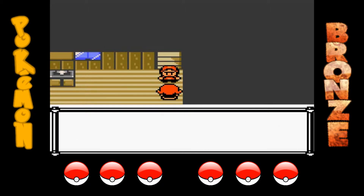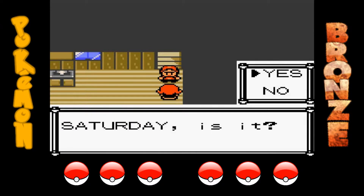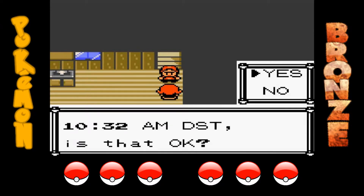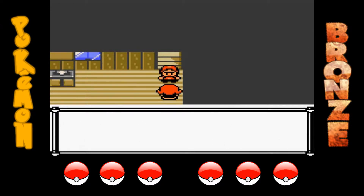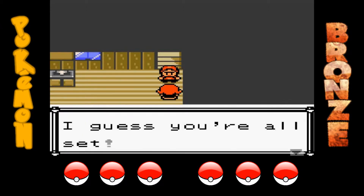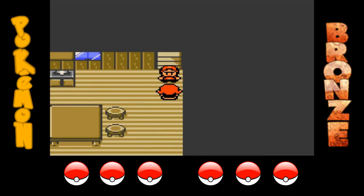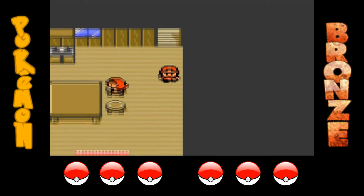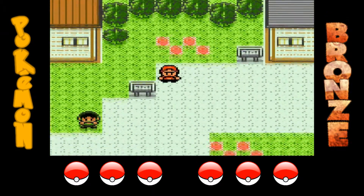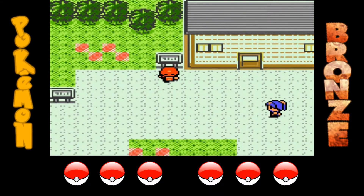Ho visto la mappa e non è proprio uguale la conformazione del territorio, quindi mi piace molto questa cosa. La prima cosa da fare in ogni gioco Pokémon è aprire il PC e prendere la pozione, perlomeno quello che si faceva fino a Diamante e Perla. Però qui la pozione manca, e non mi ricordo sinceramente se in Oro e Argento c'era la pozione nel PC.